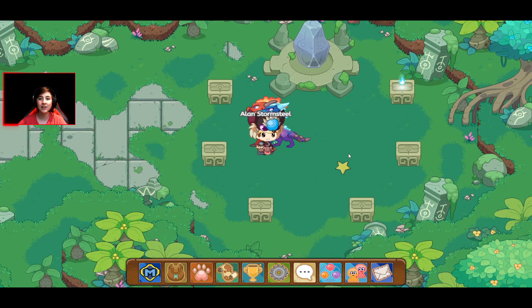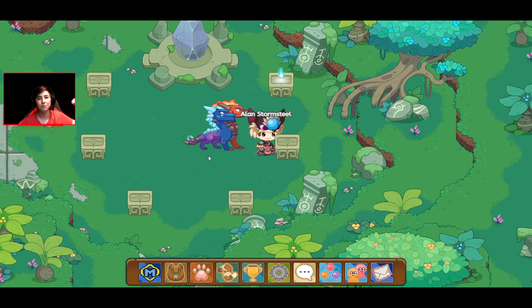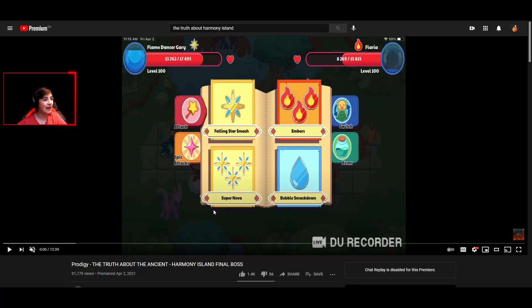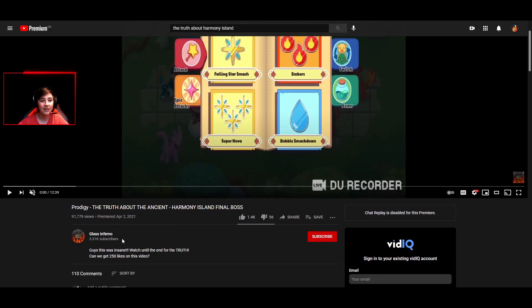In this video, I'm going to tell you guys where to find the Harmony Island final boss as well as some tips and tricks on how to beat it. Now, if you look right here, I actually don't have all the crystal rune thingies — I don't know their name. That is because I will get them for some other playthrough videos, but we will actually be reacting to Glass Inferno.